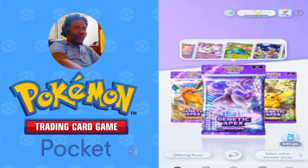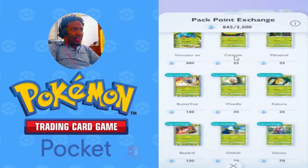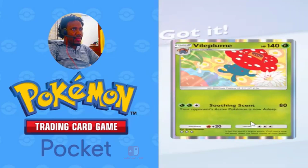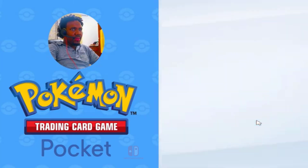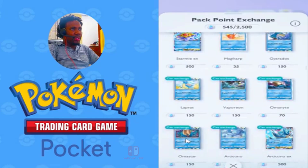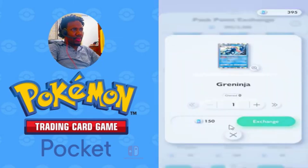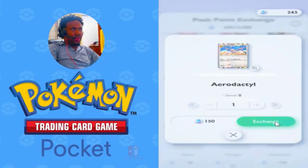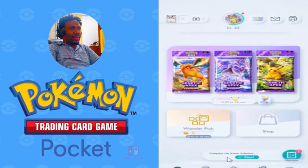I need five cards, so it's 150 times 5 — 750. Okay, so I have enough pack points. I need Vileplume. This is one. I need Blastoise. I need Omastar. I need Omastar — oh, and I need Greninja. I need Omastar. Nice.